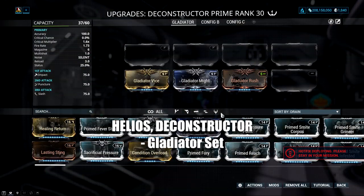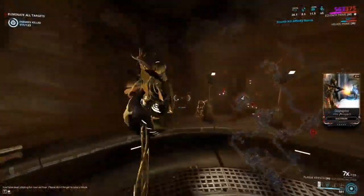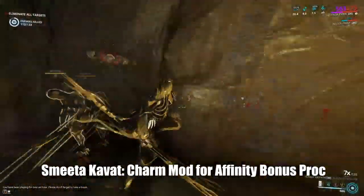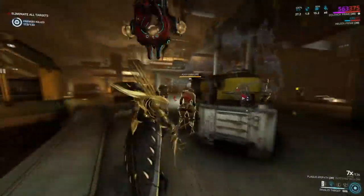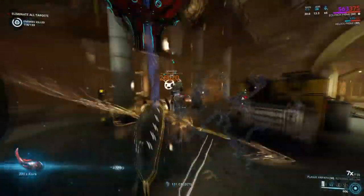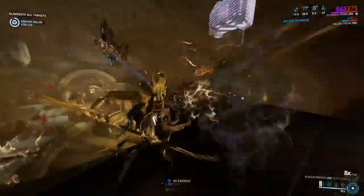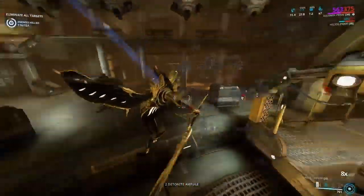As for the companion, I mostly use Helios with a Gladiator mod set on his Deconstructor Prime to help build up more criticals. However, you can run Smeeta as well and try your luck for a Charm proc. I find Smeeta can sometimes be a little inconsistent as she can go aggressive, but Helios should be fine. Smeeta can help out here massively though.